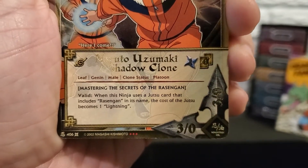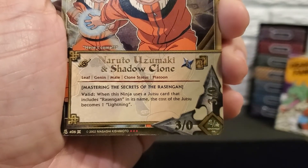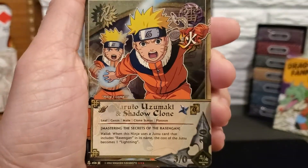1 entrance cost, 0 hand cost, 3-3. And there are the details of the card. Holographic back, very nice.